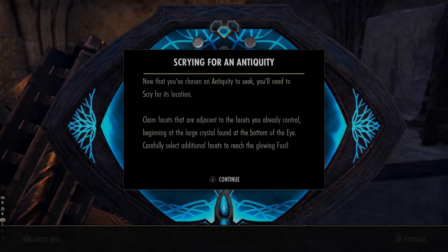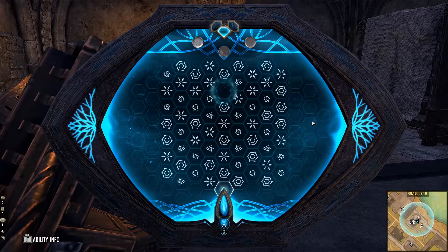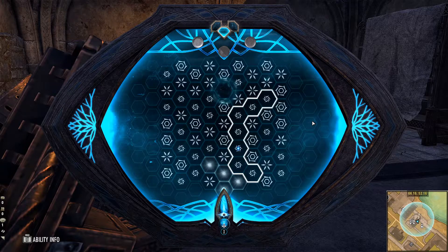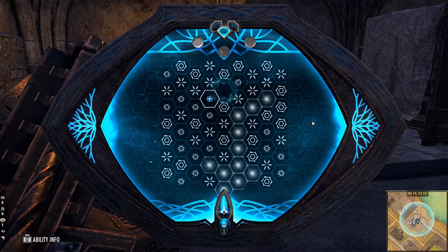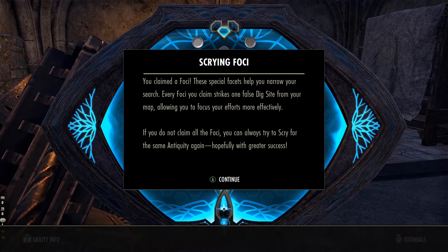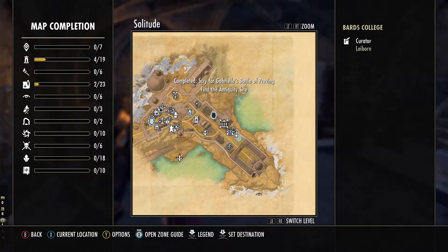Now, you'll get to try scrying for the very first time. Activating a lead will allow you to scry for the antiquity in question. In this minigame, you'll need to — if I put it in layman's terms — claim dimly lit blue orb facets to gain access to all brightly lit blue orbs. All similar facets will connect to each other as you claim them. As you succeed in claiming all foci, a location of the dig site will be marked on your map.